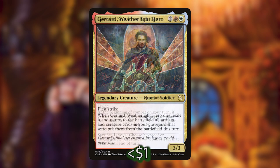Next up we've got Gerrard, Weatherlight Hero, that costs 2, a red and a white — a 3-3 with first strike. When he dies, you exile him and then return all of your artifact and creature cards in your graveyard that were put there from your battlefield the same turn he dies. This is another great way to protect all of your stuff from a Wrath of God or a Damnation by simply returning everything to the battlefield.